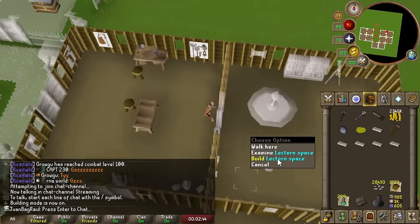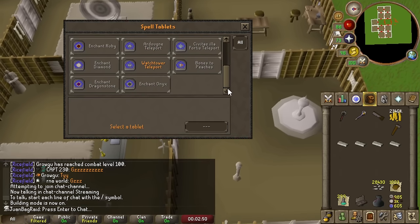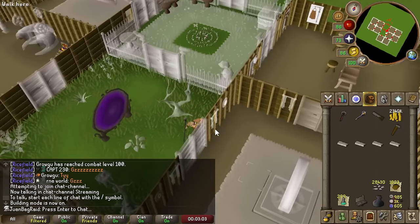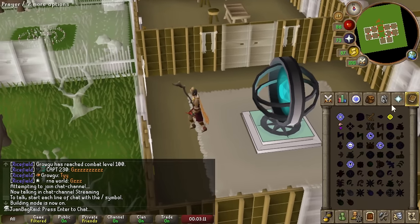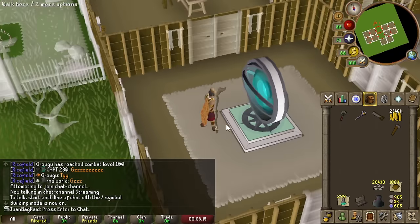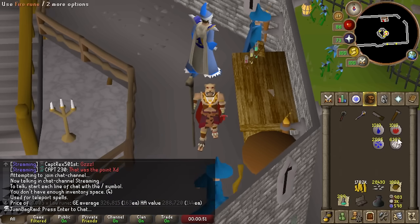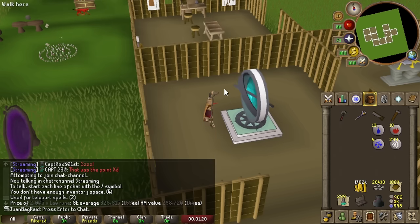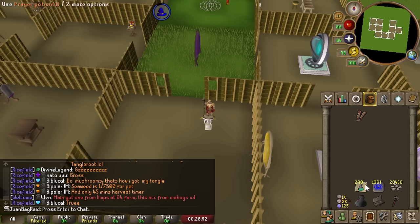We're going to build a tier one nexus and the demon lectern. We're gonna build the best one so we can make both the home teleport and bones to peaches, and also build a nexus here. Unfortunately tier two is a bit too expensive right now, so this lets us store four teleports - good enough. I'll put Varrock, Falador, and the herb patches when I complete Making Friends With My Arm. Two teleports - that was like 600k. Let's do it, sweet!